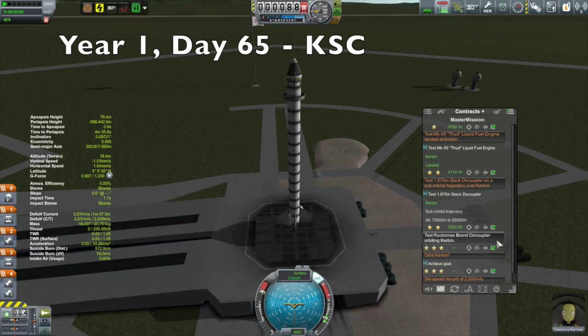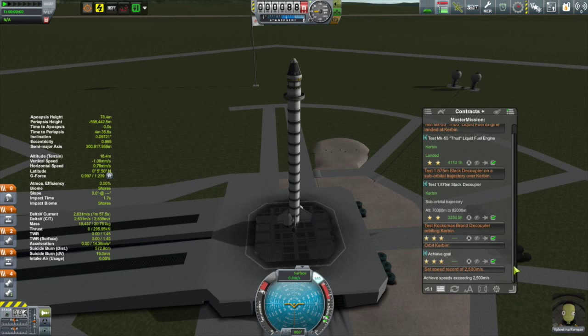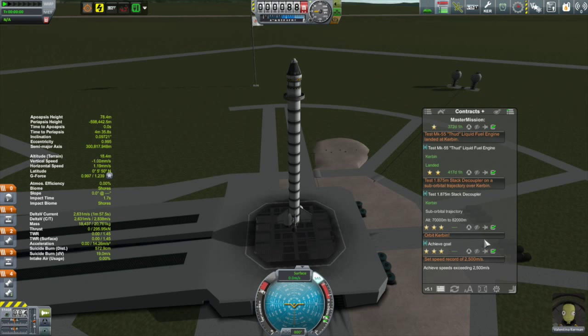And that brings us to the Kerkuri 2. Those that caught last episode might recall me testing this rocket in simulation mode at the end of the episode. This was a tall, dangly, wobbly rocket that I had to fly without the SAS on.